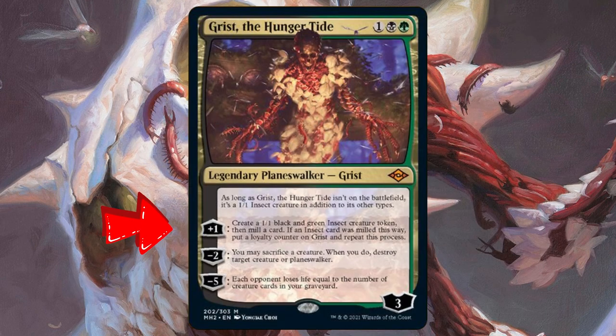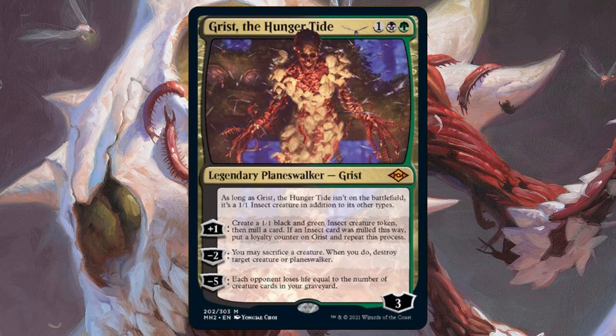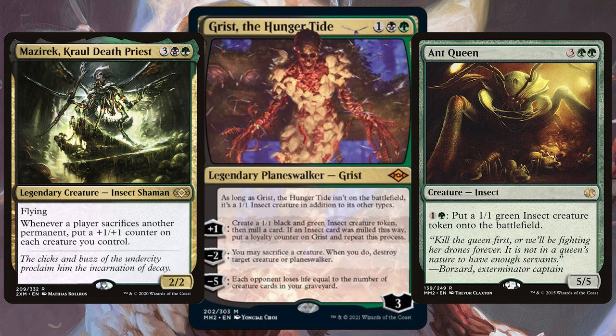The plus one ability lets you create a 1/1 insect and mill a card. If an insect card was milled this way, you put a loyalty counter on Grist and repeat the process. So stack your Grist decks with insect cards to maximize your chances of reaching that ultimate loyalty ability.